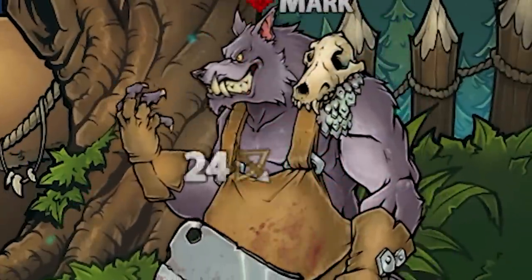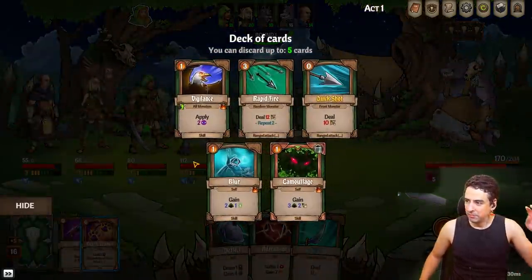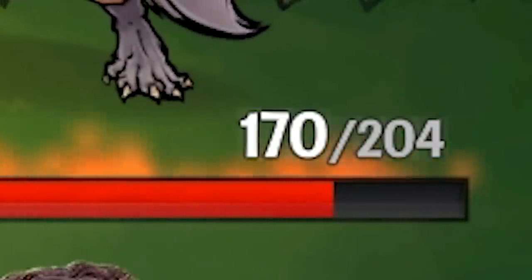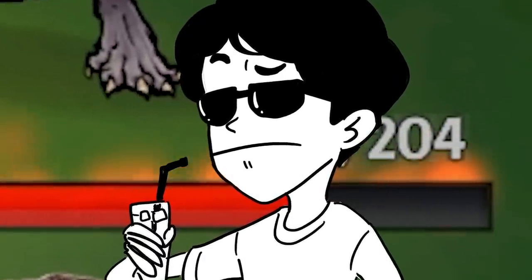This is Yager, the first mini-boss in our run. Yager can be a pretty big problem because he can summon wolves to fight for him and can deal some pretty hefty damage. But even though he had 200 health, this happened. I want to play the clip for you before I explain it so that you can get a grasp of how crazy this game is.